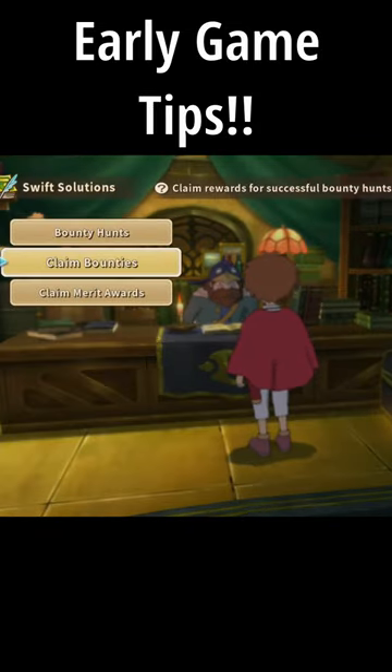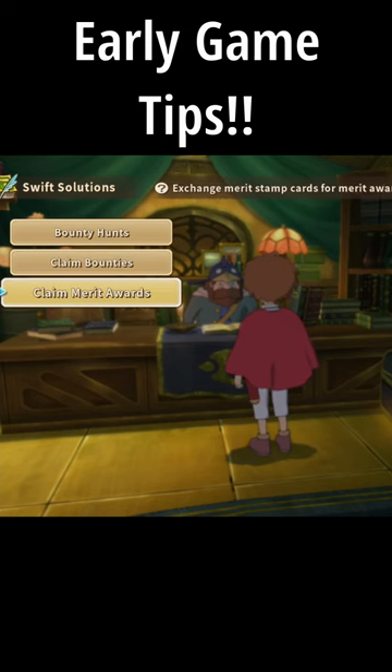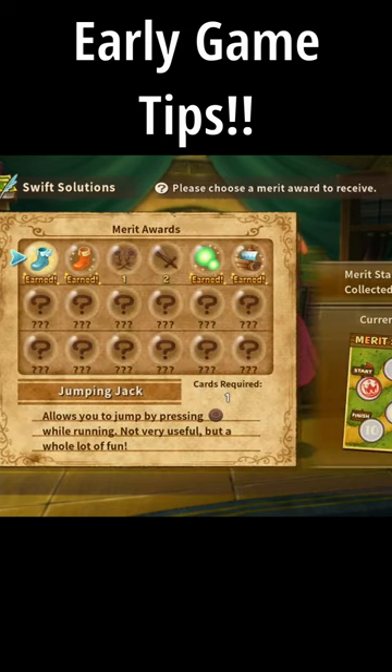You want to get the Jack B Nimble so you can move faster through the overworld. That is a very helpful one to avoid fights and save yourself time.